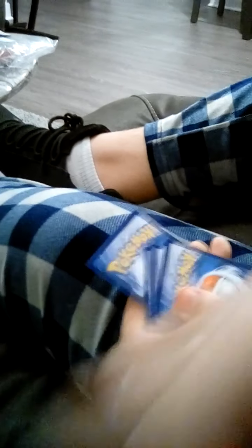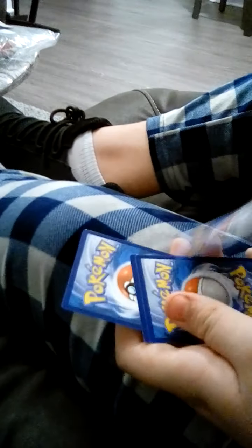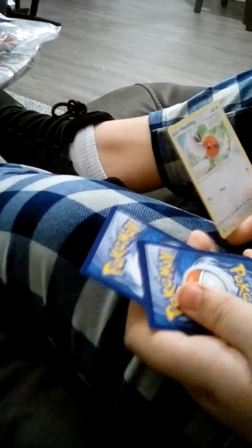Ooh, Dratini. I have a hundred dollars somewhere. That's what you do. Oh, he's a basic. There's Fletchling — he evolves into Fletchender. There you go, you got an evolution right there.